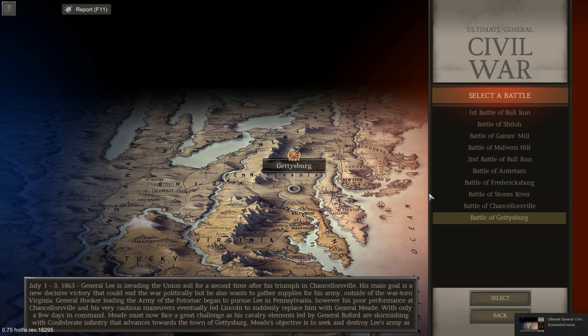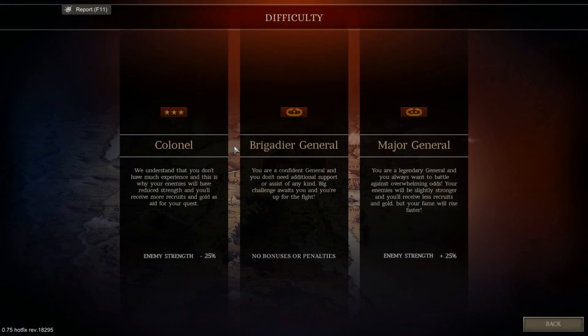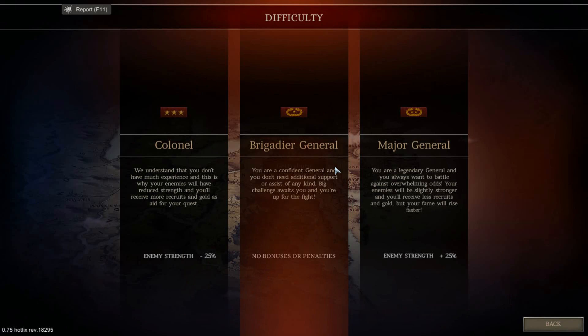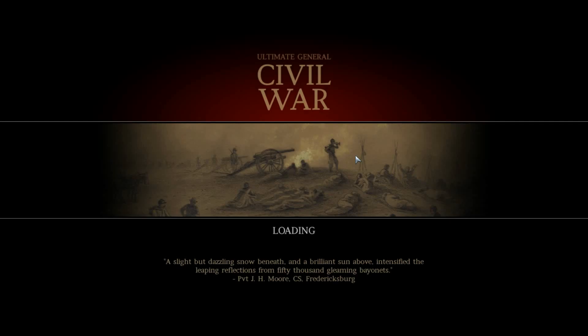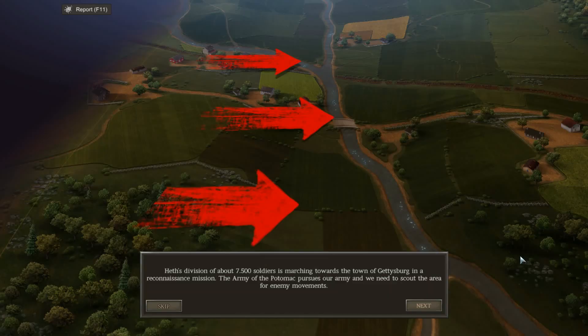Well, my friends, it seems that the Battle of Gettysburg has finally arrived in Ultimate General Civil War. For a game series that Gamelabs created that started with Gettysburg to begin with, I find this to be a pretty cool battle. Now, I'm going to be playing as the Confederacy for one reason and one reason only — it's a lot harder to win as the Confederacy. This battle could really turn the war in favor of the South.